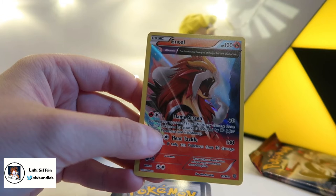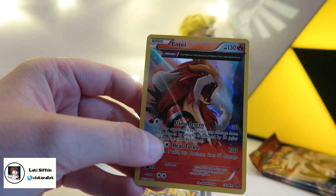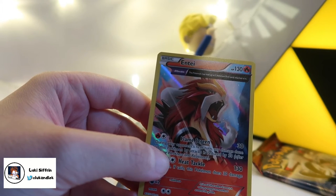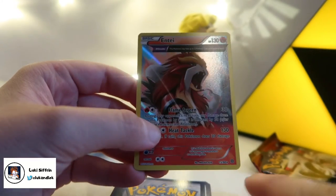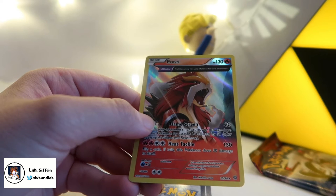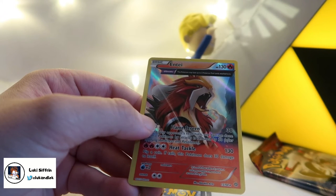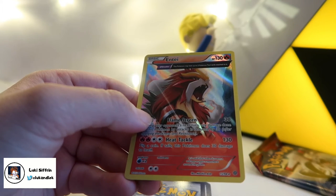This card on its own makes this entire tin worth it. I've always wanted this card — it's one of my favourite Pokemon of all time out of all the legendaries. I'm excited! Heat Tackle — wow. It said when it nears a volcano, it erupts somewhere around the globe. When it roars—